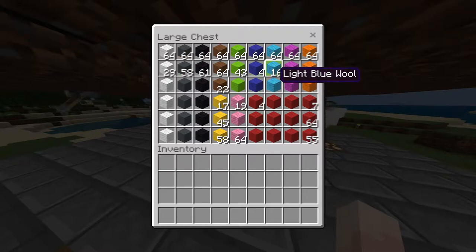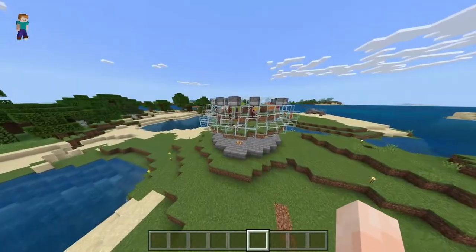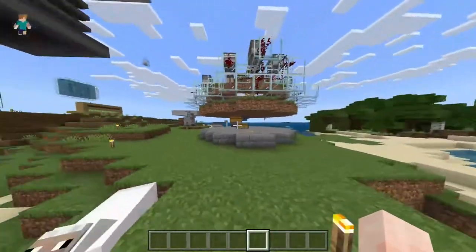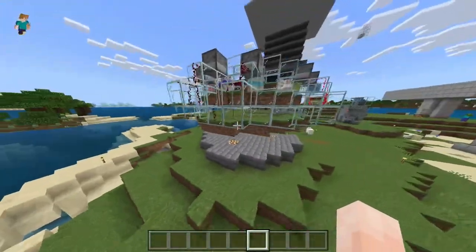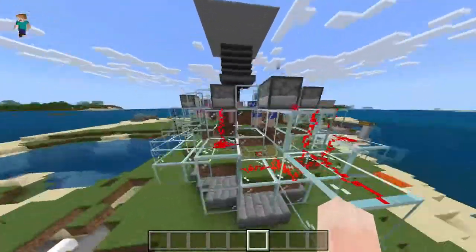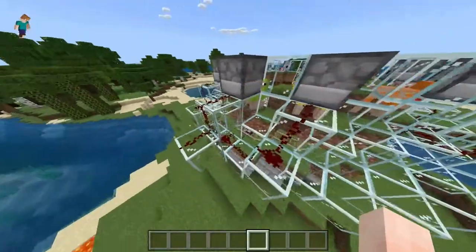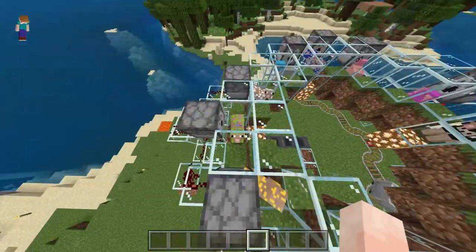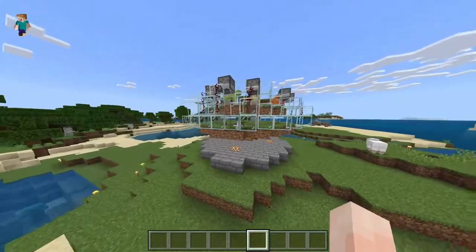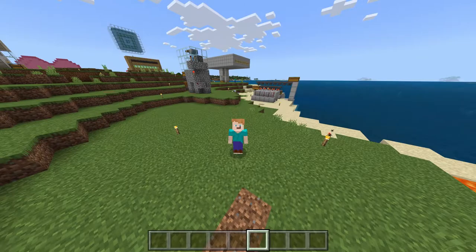Look how much wool you can get from this — these farms are great. If this was on survival, think about the endless possibilities and the pop of color in your world. I really recommend building one of these in your survival world. It's great purely if you're a builder who likes decoration — you have to build this. It's super simple. As long as you've got the observer watching the grass so when it gets eaten by the sheep the dispensers activate, it's so simple. Please give it a go and let me know what you think in the comments. Thanks so much for watching guys — it's my first tutorial video ever, so leave a like, leave a comment, and hopefully I'll see you on the next one. Thanks so much guys, bye!